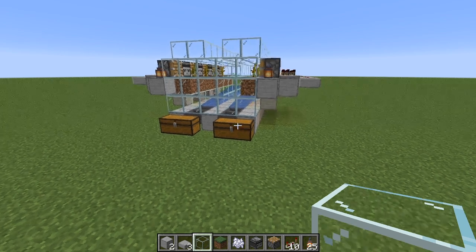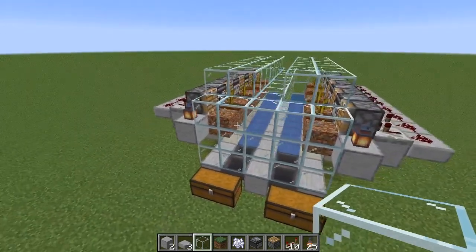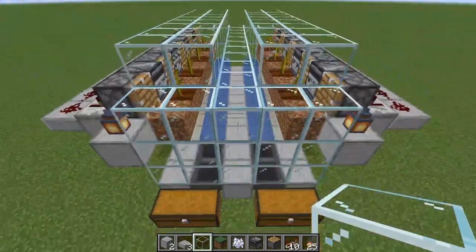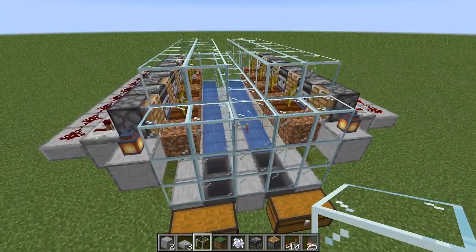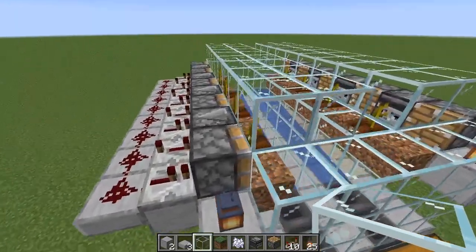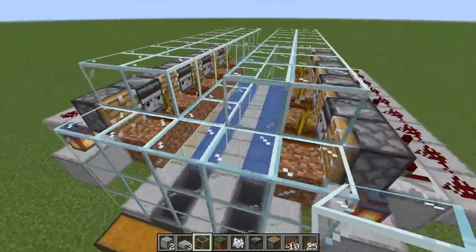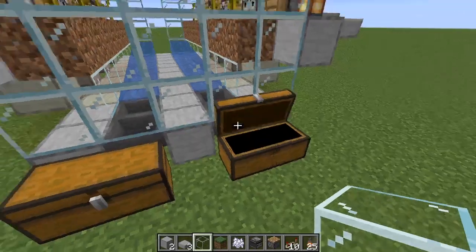Welcome everyone to another farm tutorial with Galadia. Today we are going to be building a pumpkin and melon farm. You can do this as all pumpkins or all melons if you want, and if you do you obviously don't need the separator in the middle or two chests. You can do this with just one path of water. The concept is simple: melons or pumpkins are observed, the signal pushes pistons which harvest them, dropping into water, collected by hoppers and pushed into chests.